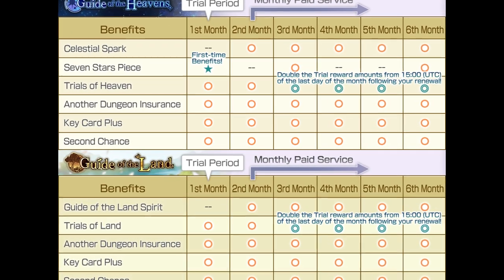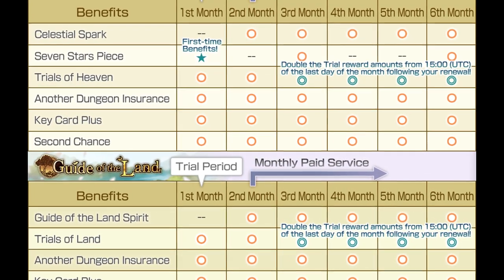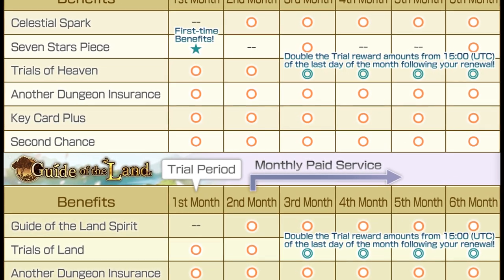Another Eden offers both of these subscriptions free for a first trial month, so even if you're flat broke, you can sign up to the free trial, get a bunch of free units, and then cancel by the end of the month.